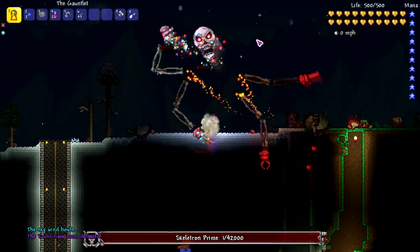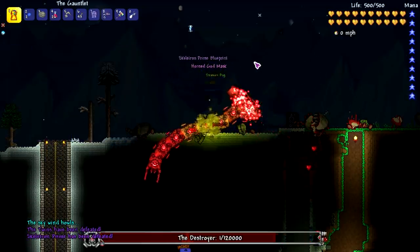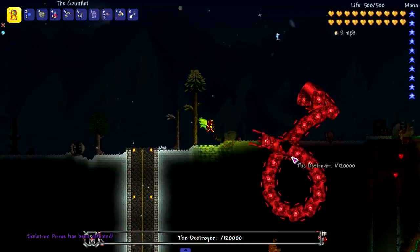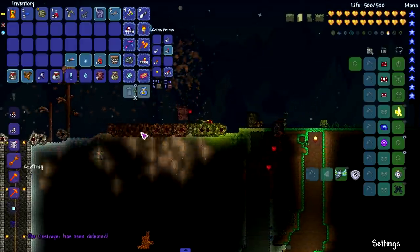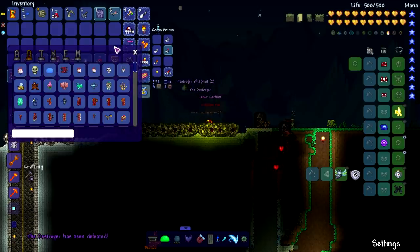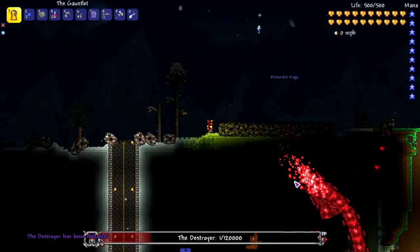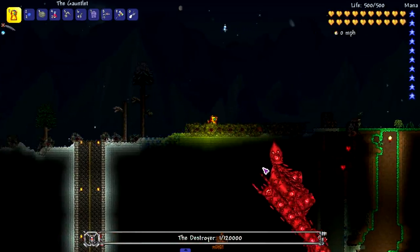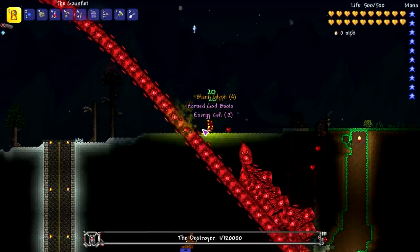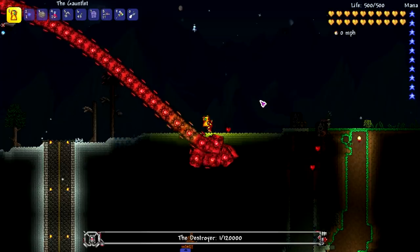Let's try Retinazer and Spazmatism — it killed both of them, tearing through everything no problem. The Destroyer, though, is living with one health after the snap. I can touch him and he's dead but he doesn't die from another snap — maybe because he has a bunch of body parts. We'll put him on the survivors list.